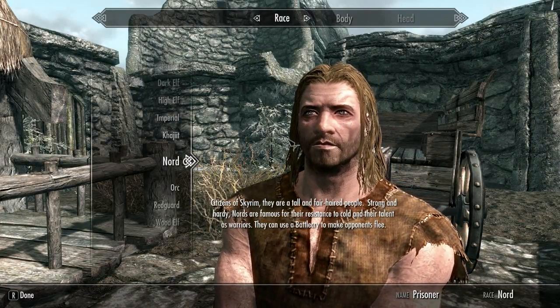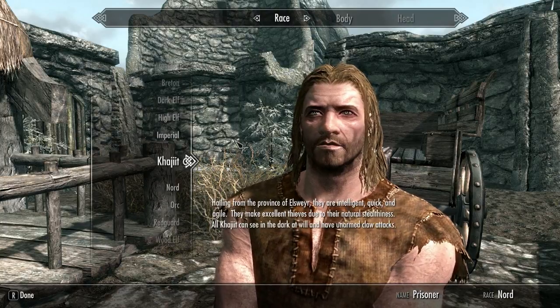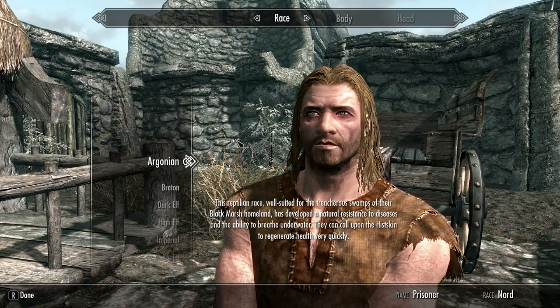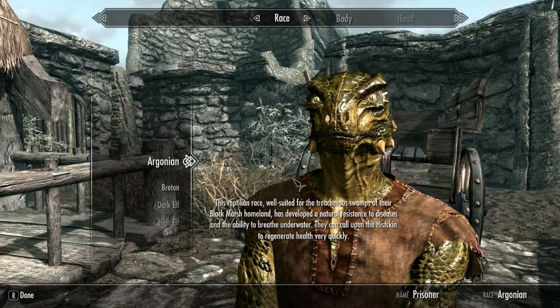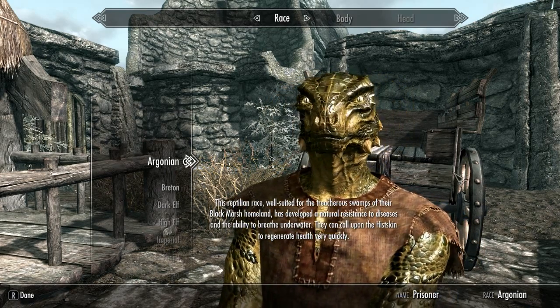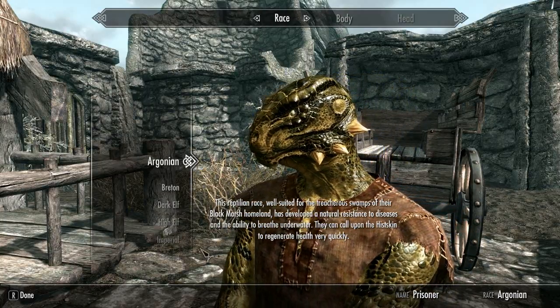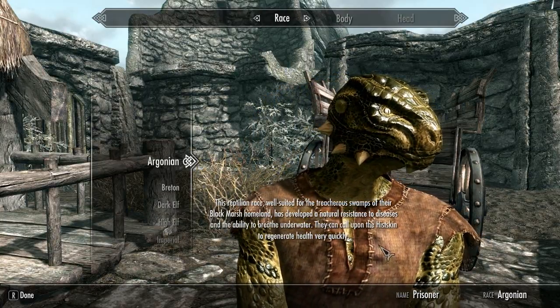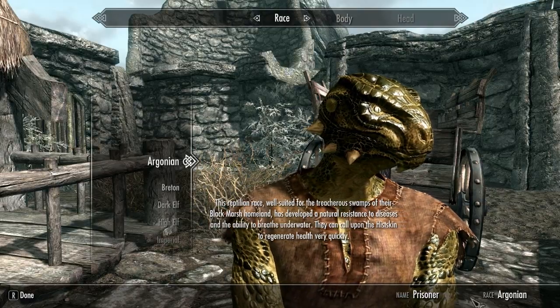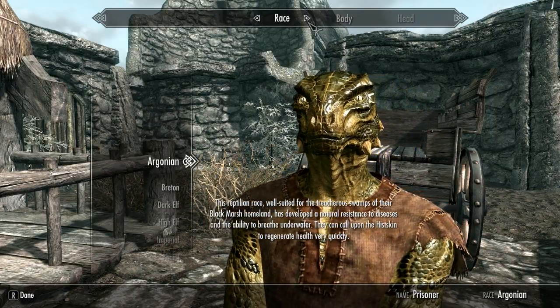Let's get started with the character creation screen. I can choose my race and I want to play an Argonian, so let's go with that. If I move around with my mouse, my character seems to be trying to follow it. Looks pretty good. Name: Prisoner. Race: Argonian. Let's move to the next part.